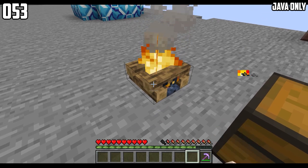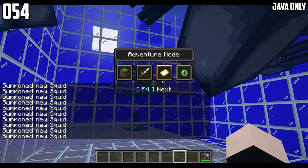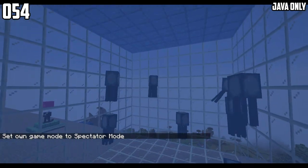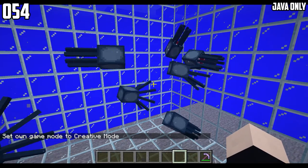If you mine an extinguished campfire and place it down, then it will somehow magically summon a lit campfire. Squid will stop moving once the player goes into spectator mode. It takes a little while, but they will stop moving. Once the player goes back into survival or creative mode, they will start moving again.